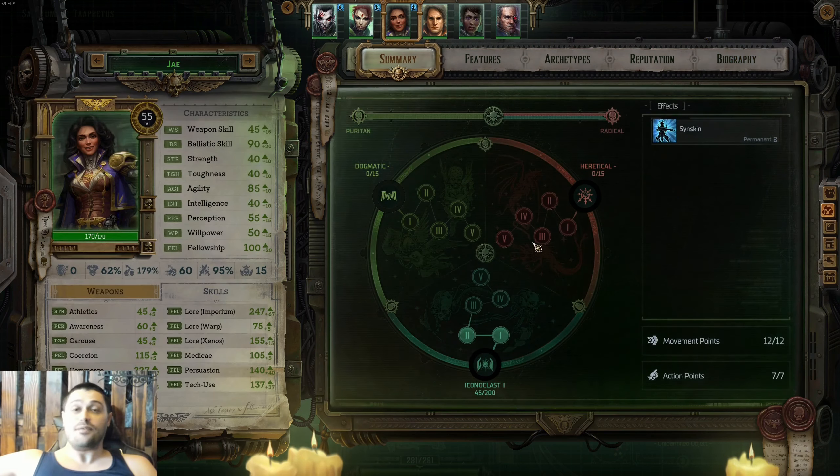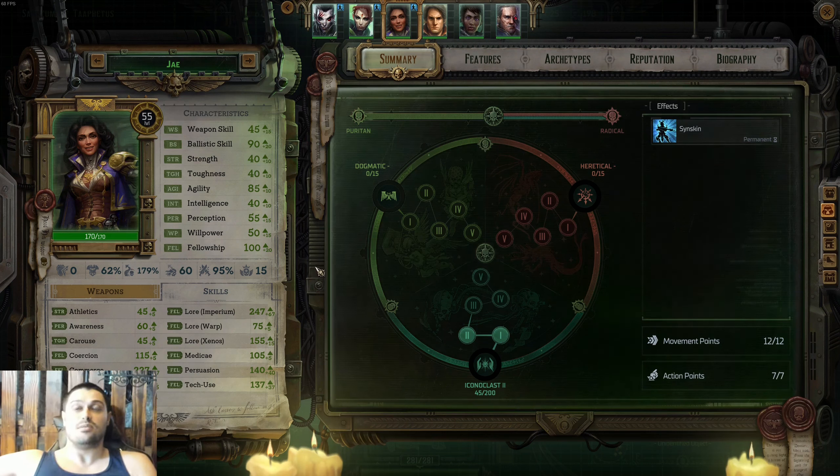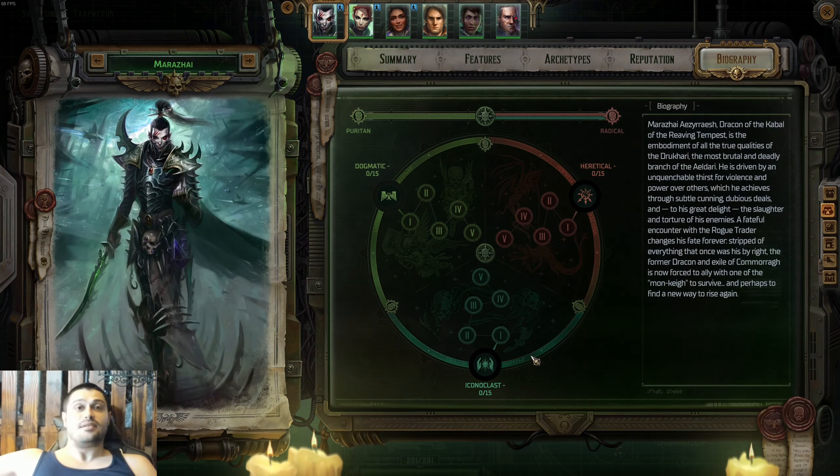Spot number nine goes to Jae. Jae is an Officer who is extremely good at all skill checks — only Pascal comes close to her in skill check variety. She's great to have in the team to trigger ultimates non-stop as a Master Tactician. Jae is very good when your Rogue Trader is not an Officer archetype. But if you are an Officer and you have Cassia as well, she becomes less essential — which is why she's on spot number nine.